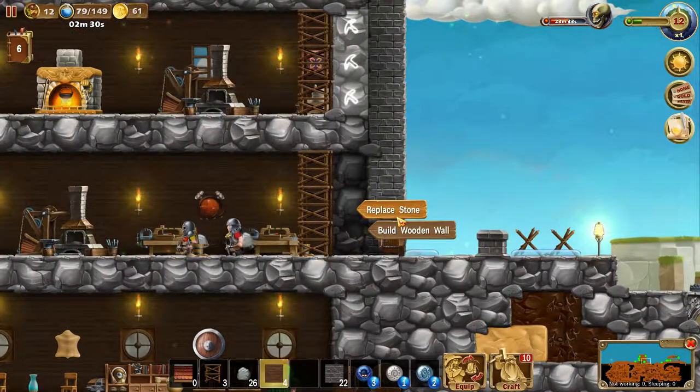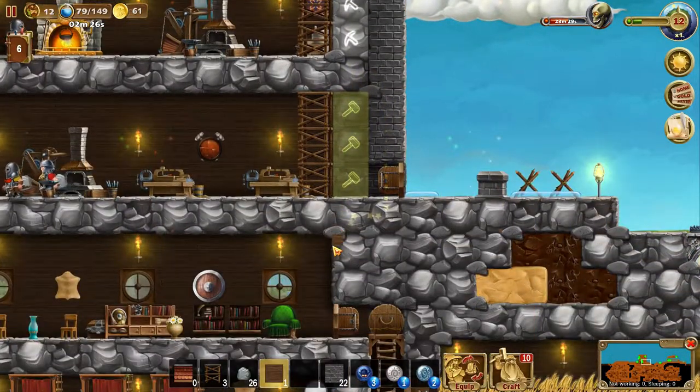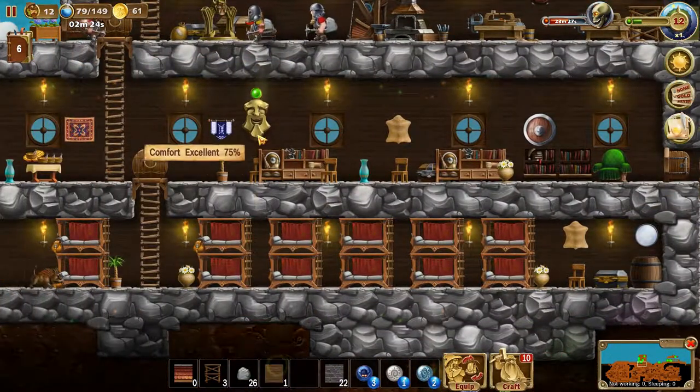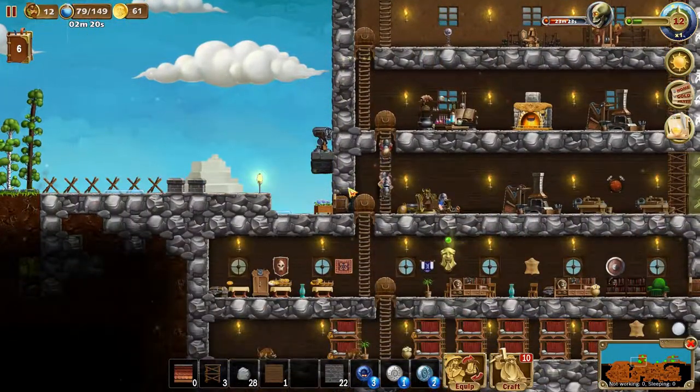So here I say replace stone, replace stone, and replace stone. Nice — this should increase our comfort level a lot. And then we just need to do it on this side too.